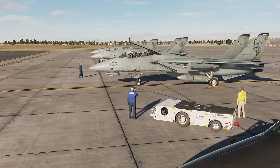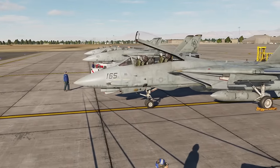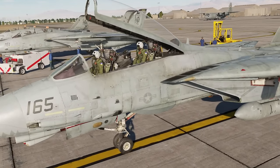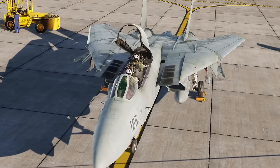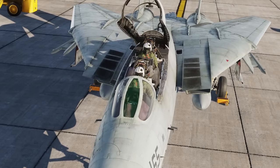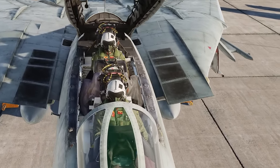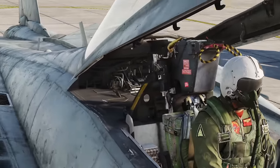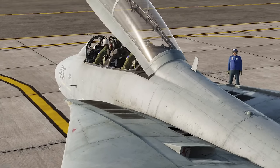So if you just alt-tabbed out of DCS to quickly learn how to start the jet because you're eager to get in the air, this is not the tutorial you want to watch. It's for those who want to start the jet following real-world procedures and also want to understand why those steps are required. In the sim, every system of the jet works perfectly every time you start, so you can get away with a much shorter start-up procedure, but having all these systems modeled is part of the fun.